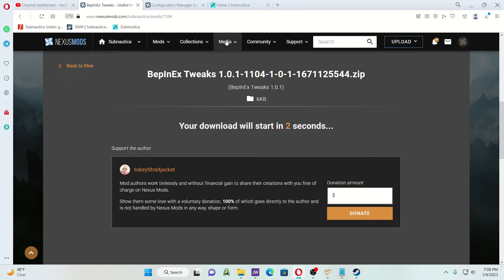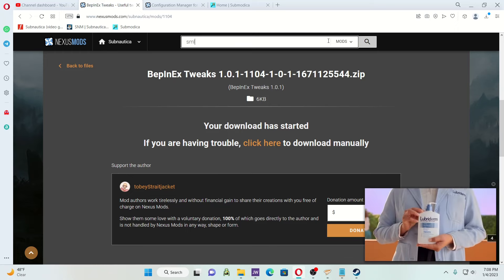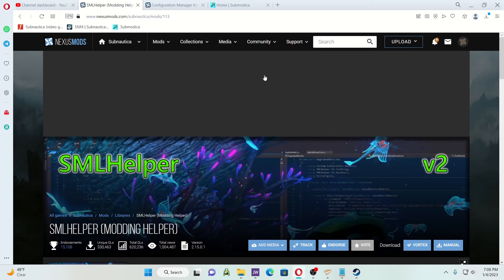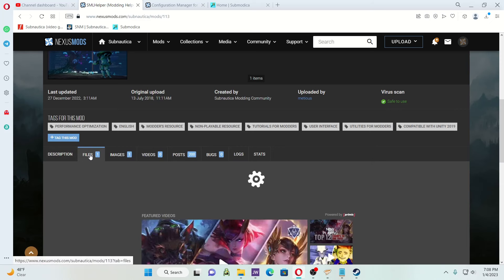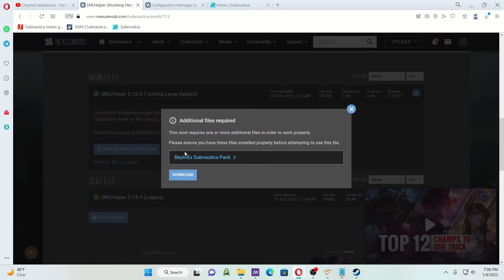There's one more — I highly recommend SML Helper because the majority of mods require this to run. These are going to be the main files you need to get first before you start downloading your mods. Living large update — manual download.